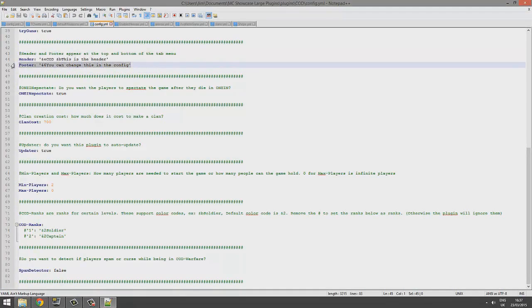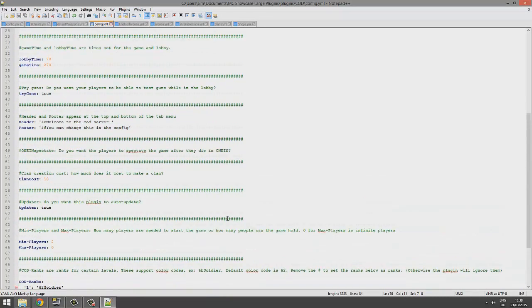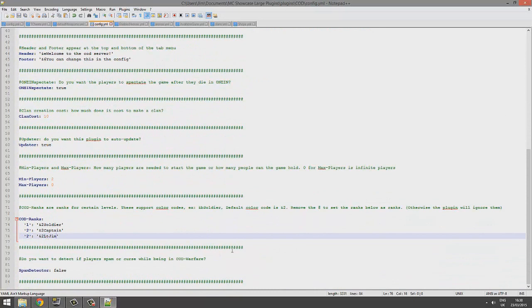The main one we want to look at is the config file. We can change the header and footer of the tab — if you hit Tab a menu pops up and you can write anything with color codes, like 'Welcome to the Cod Server'. Make sure you have an apostrophe at the end so it recognizes the string. Clan cost — I wasn't able to create a clan because I didn't have enough credits, so you could change it to zero or ten, so players can create one after a few games. Min and max players depend on how many people are on your server.